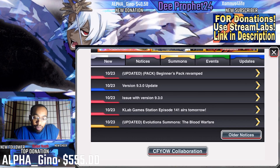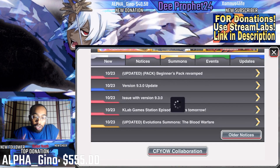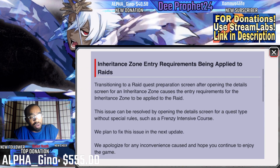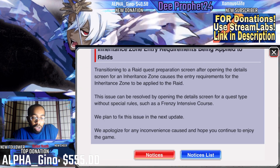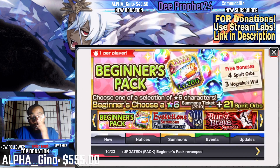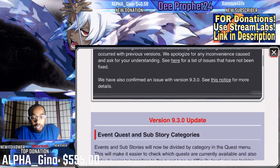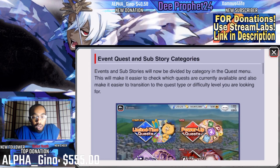K-Lab evolution summons, K-Lab stations issue with 9.1 — I don't even care about that. There's also an inheritance issue: entry requirements being applied to raid transitioning from the way raid quest preparation after opening the detail screen causes re-entry requirements to be applied to the raid. This can be resolved by opening the detail screen for a quest without rules such as Frenzy Intent. I didn't even understand the context of that, not going to lie.